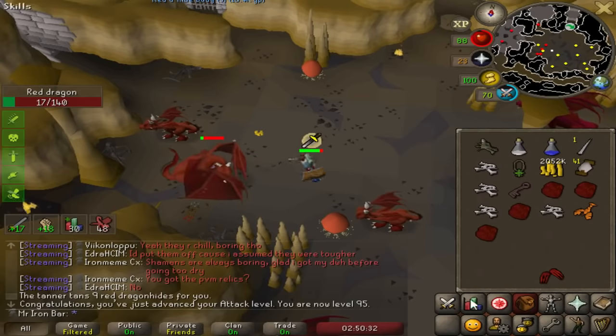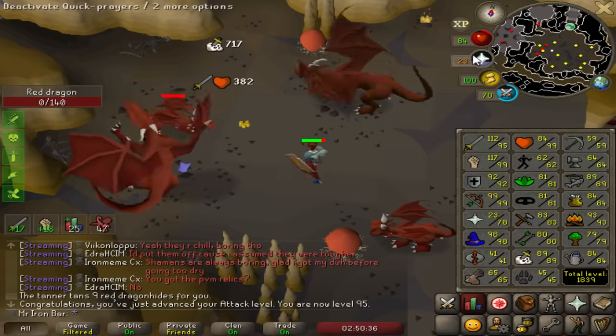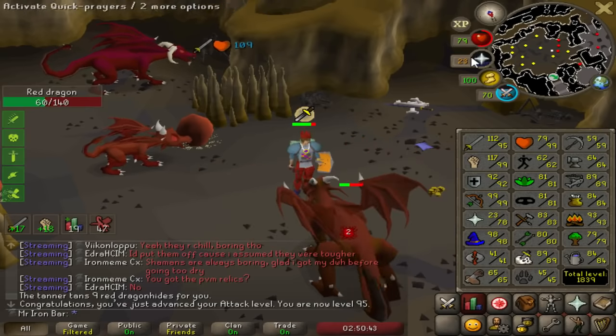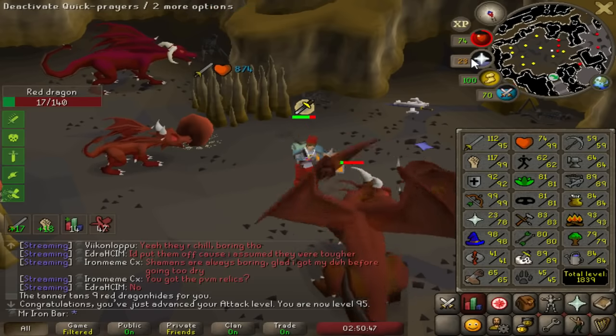95 attack — oh yeah! So I recently hit 120 combat after I got 70 prayer. I don't think I actually need to do red dragons all the way to 84, because if I do blood veils later I'll get a lot of Unsired heads from them, so I'll probably just do red dragons for the day.